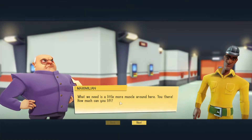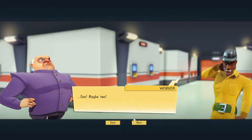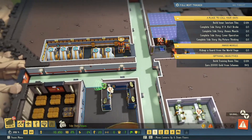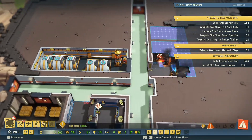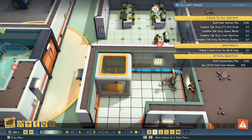A little more muscle around here - how much can you lift? Bullet wounds, can you take - yeah okay, one maybe two. So he's going to go out and essentially look for a muscle minion that we can then bring back here and interrogate.